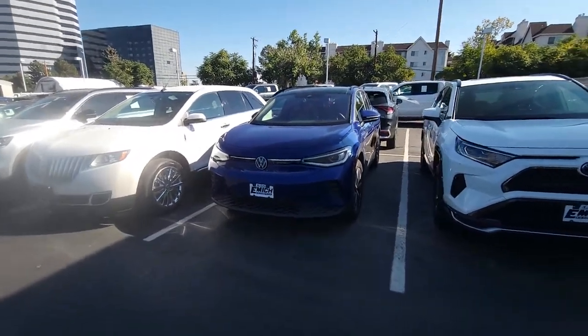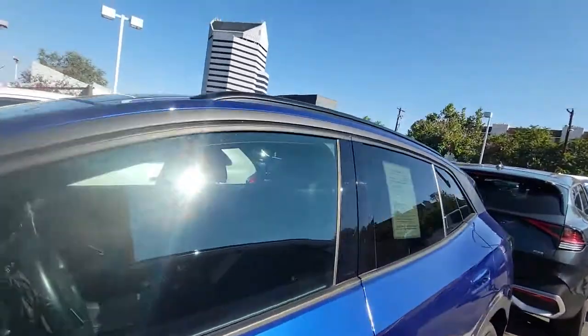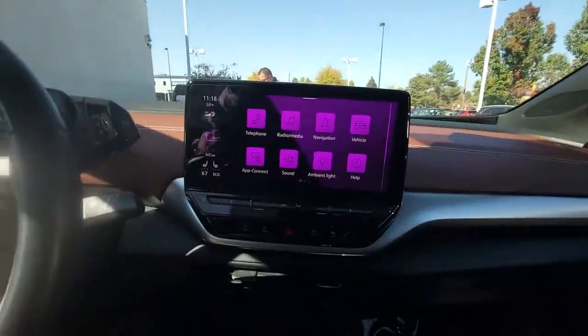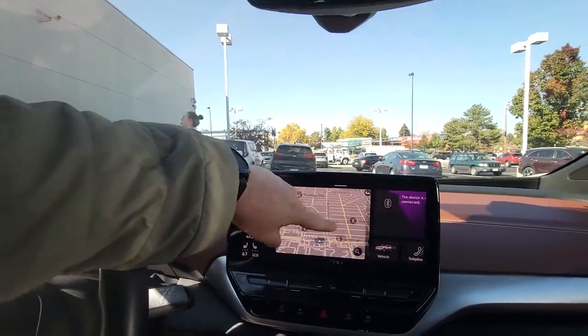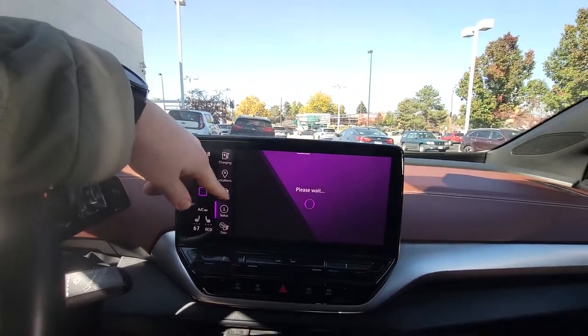All righty, this is that ID.4. Hop on in the vehicle — we're running. Got your heated seat controls, your navigation. Hit Vehicle and you've got all your vehicle settings right here.